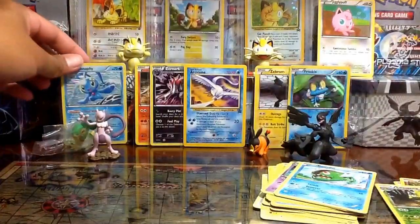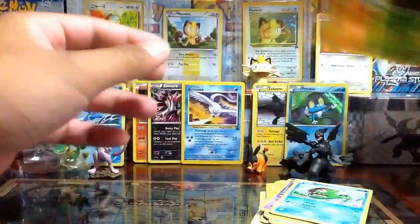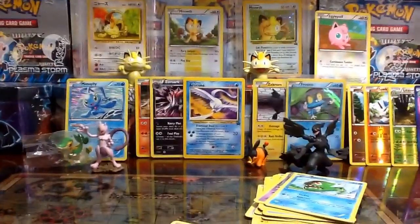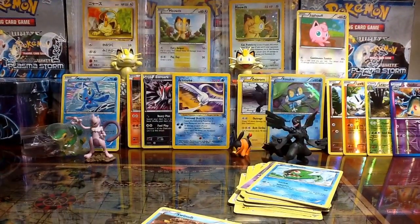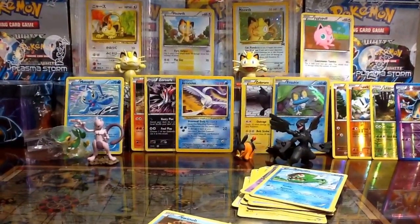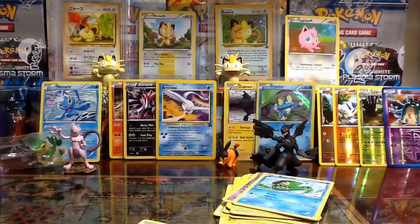I'll put that there. Let me put my reverses over here just so you can see them. And there you go. Hope you guys enjoyed the video — I actually got a really good pull right here: Manaphy from Plasma Storm and the unexpected Articuno Black Star promo in the 20 cards in the cube. Hope you guys enjoyed, comment below what you guys think of these two cubes, and I'll see you guys in my next video. Thank you.